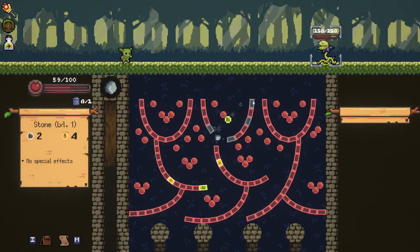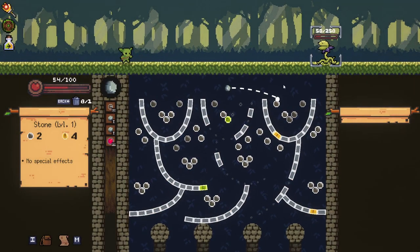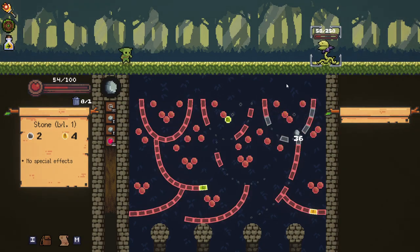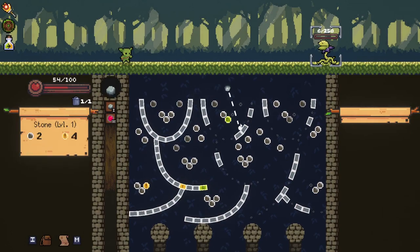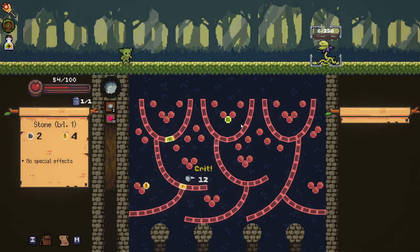No more bombs left. Our crit does a lot of damage — would have been better to hit the enemy behind there, but that's fine. We're hitting so many crits right now that we don't have to worry. He's going to get another hit on us, but I think he's dead in the next turn. 52 damage — very close, but not quite. I'm going to discard this because I want a guaranteed kill here. There you go.